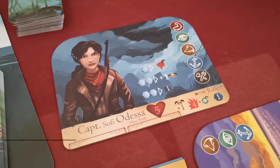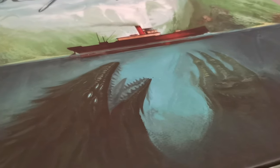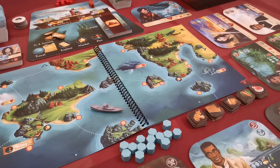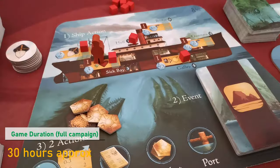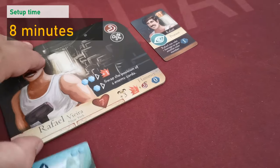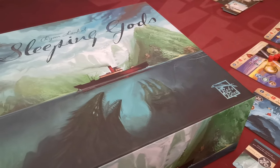In the game, players take control of Captain Sophie Odessa and her crew, sailing with their ship the Manticore in the perilous seas of the Wandering Sea. Trapped within the deep sleep of ancient gods, Captain Sophie and her crew explore this unknown land seeking to find magical totems to awaken the gods and escape this fantastic world. Players will visit innumerable points of interest, sailing within the pages of an atlas book, unveiling a new story in every single campaign. Players will take decisions, participate in challenges, take care of their ship, manage the physical and mental health of their crew, gain experience, equip crew with new weapons and abilities, and participate in combat against various monsters and enemies.